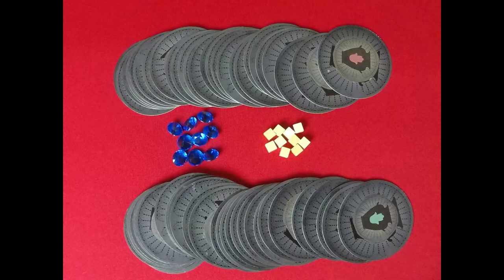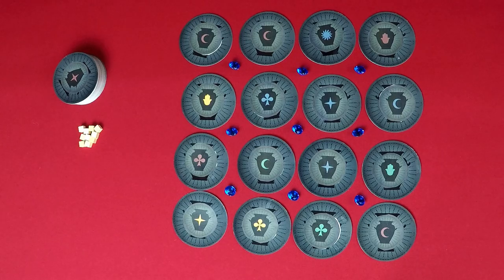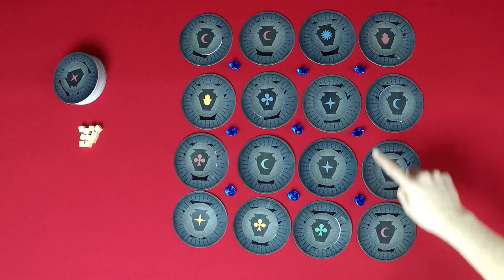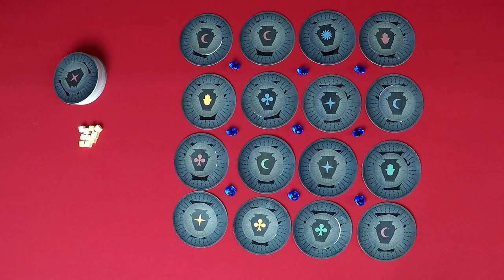The prototype components include circular cards in 5 suits with 4 different colors and some special cards, plus sapphires and evil eye tokens, which will be more thematic than these cubes. At the beginning of the game, you deal 16 cards face down in a 4x4 grid and place the 9 sapphires so each is surrounded by 4 cards.